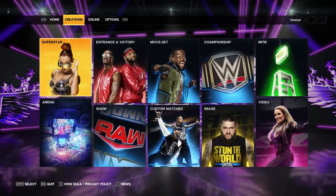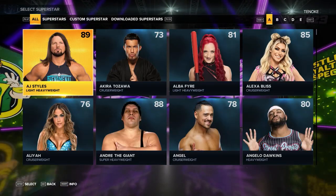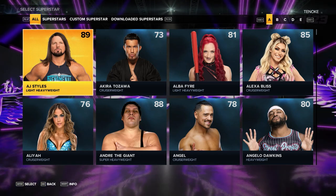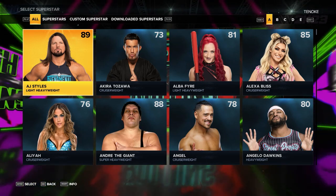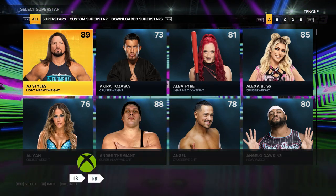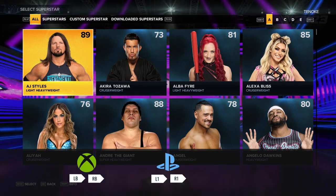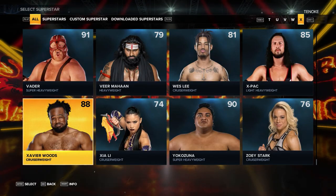First, go to the Creations tab and then select Moveset. You'll be given the options to change your Superstars moveset or your created Superstars moveset. You can toggle between the two by using the filters at the top. Press LB or RB on Xbox, L1 or R1 on PlayStation, or PageUp or PageDown on PC to easily find them.